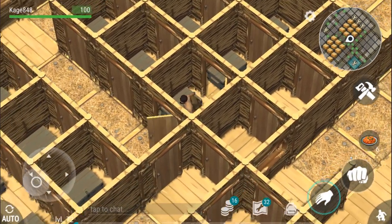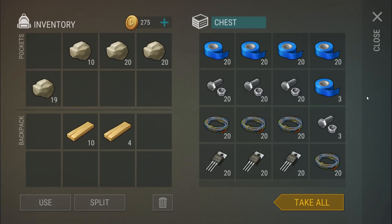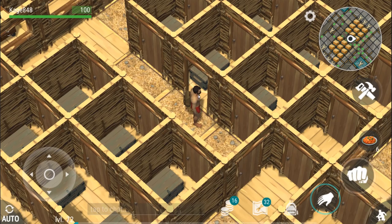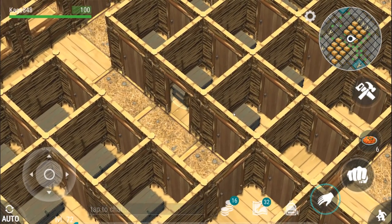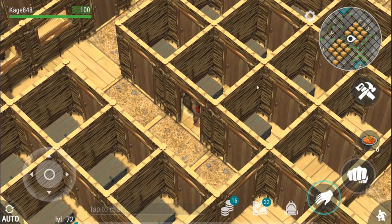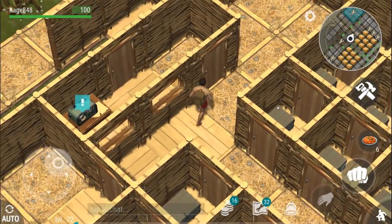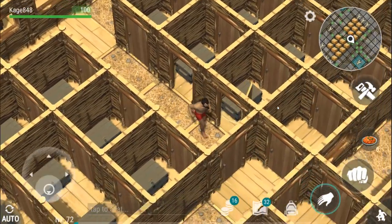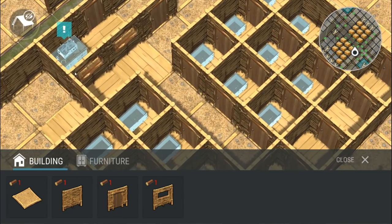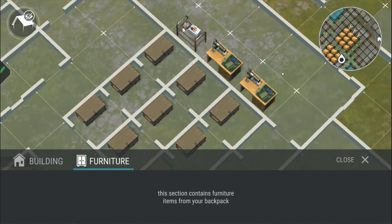Now we just have to start thinking about how we want to sort the chests. This one right here is going to be a gun chest, this one right here is going to be a gun chest — two gun chests right in the middle. Actually I might get away with one gun chest, but the idea is that the two in the middle are going to be my most important things. Spanning out from there will be clothes and other important stuff. The guns are going to go in the middle because that's my number one priority. That's my basic base layout.